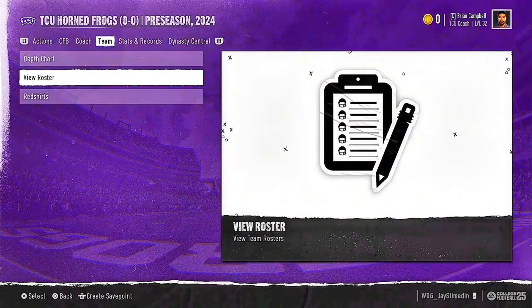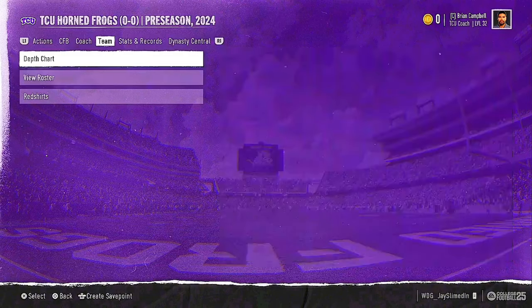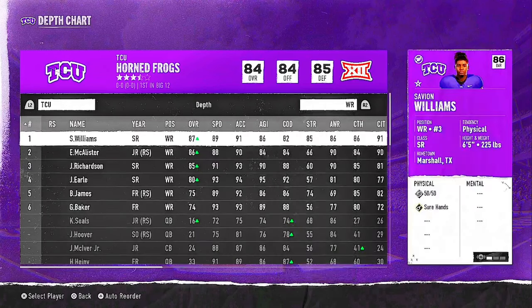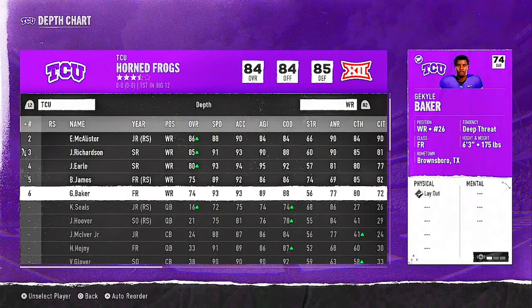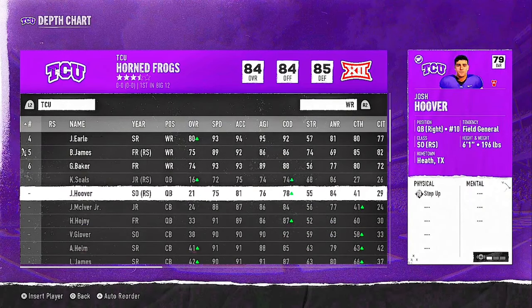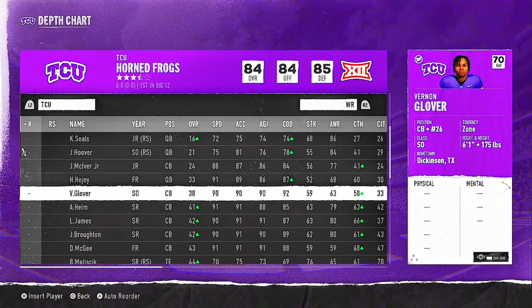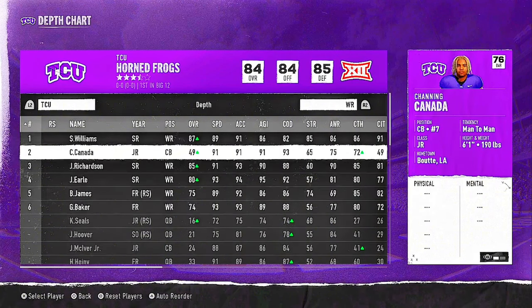Once you get done and you play a game or whatever, go up to the Depth Chart — this is how you get your guy on the field. Go to Wide Receiver, but put your guy at the second or third Wide Receiver spot. Do not put him at first or he won't be coming off the field, and you'll be very tired with wear and tear during the season.